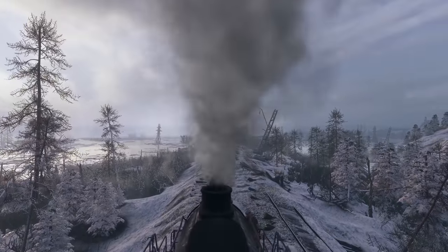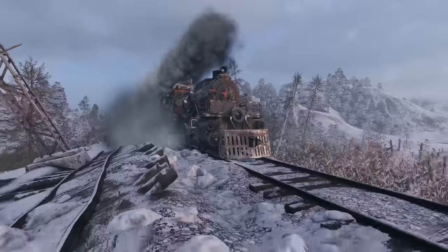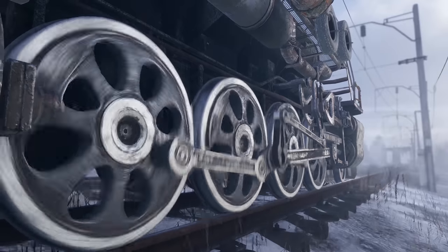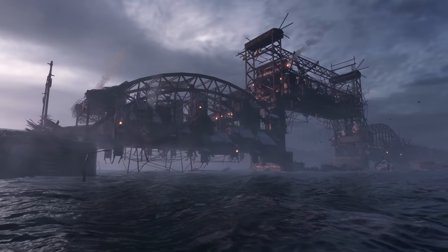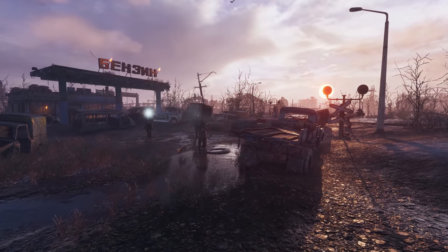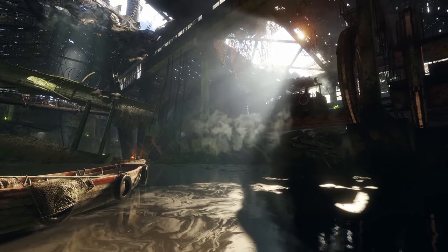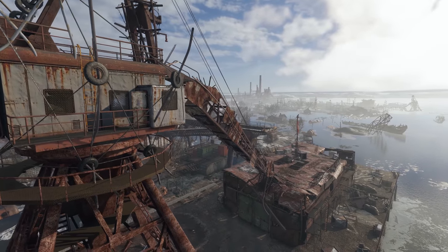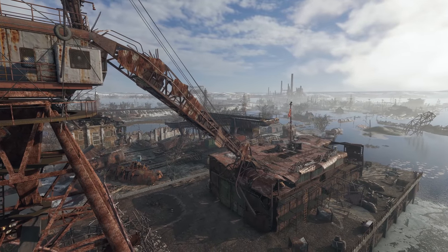Metro, the epic first-person shooter series based on the novels by Dmitry Glukovsky and developed by 4A Games, hits players as Artyom, a survivor and Spartan ranger in post-apocalyptic Russia. After the critically acclaimed Metro 2033 had its sequel, Last Light, the series returns with its third and most ambitious installment yet, Metro Exodus. This walkthrough takes place in a level situated near the Volga River, shortly after Artyom, his wife Anna and their fellow Spartans discover there is life outside the Moscow Metro and flee the tunnels on a hijacked train called the Aurora, heading east in search of answers.